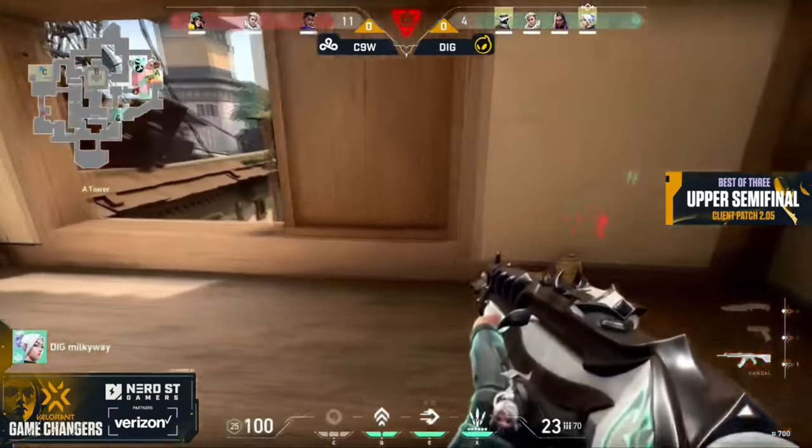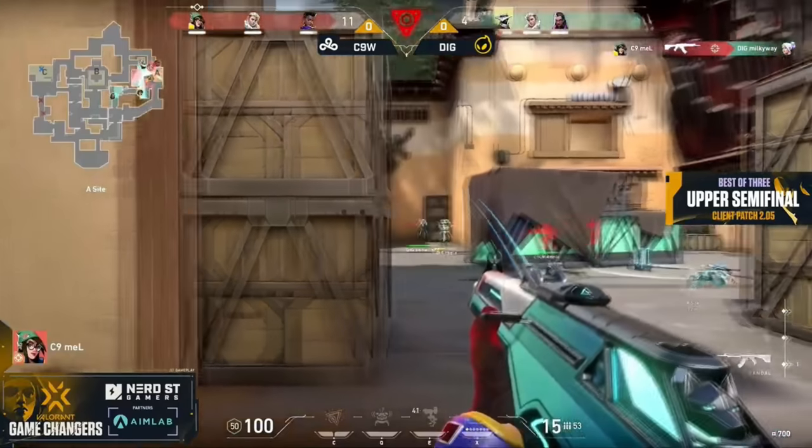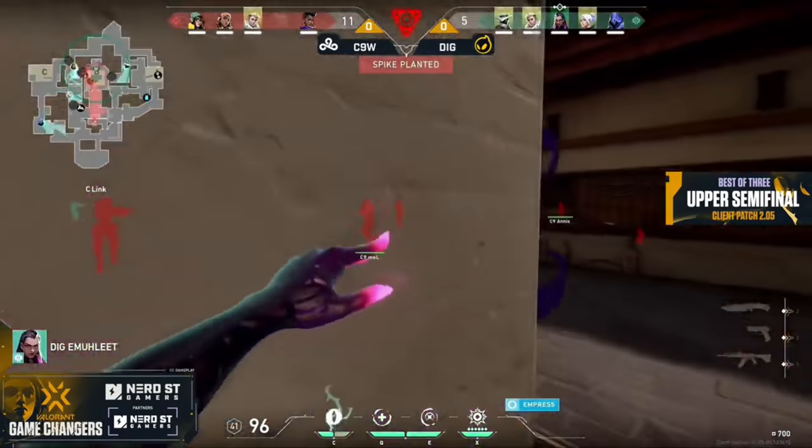But Emily again on this lurk, and she's been so potent previously. If Dignitas can wait — they don't wait for her to get into position. They just jump right on into it and Mel is ready for that one.